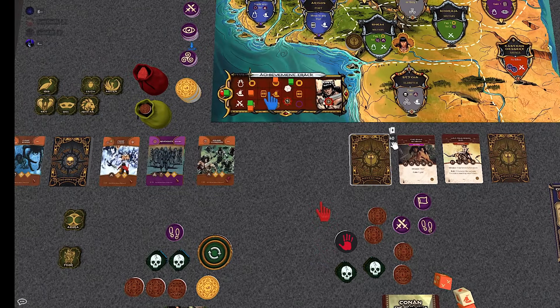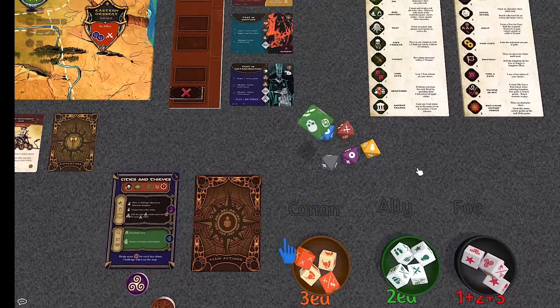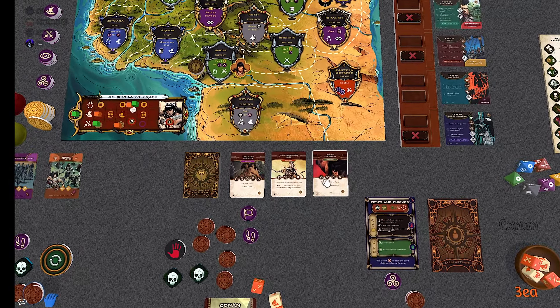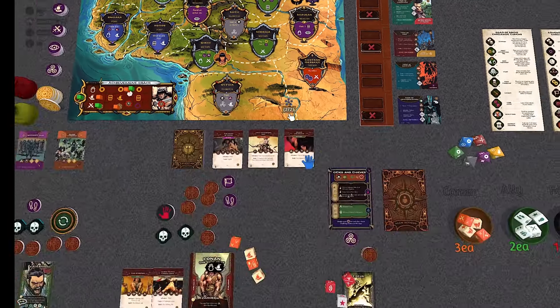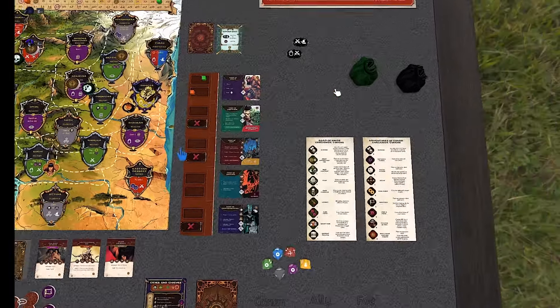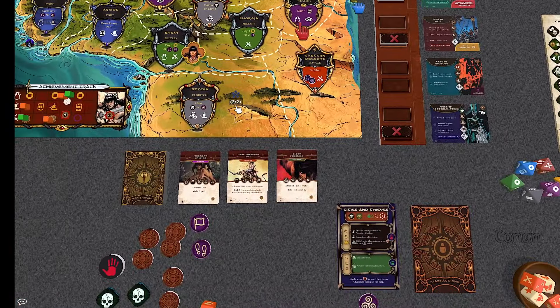Conan moves up once on thief for a free die, then twice on warrior which gets him to roll that green die again for two gold. The token is now in Brithunia. End of phase — that's round two done. Now on to round three. Conan has enough gold to buy two more dice. Adventures ahead are worth two points per die, and Conan has fate tokens that might let him complete them without using anyone else's dice.